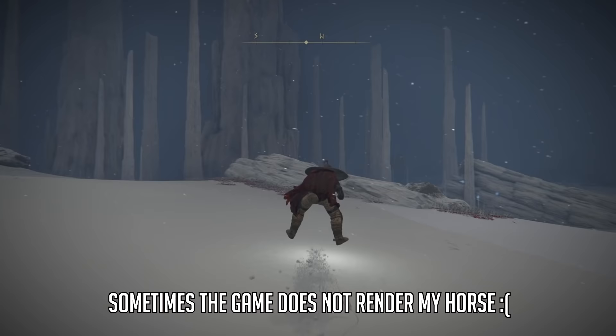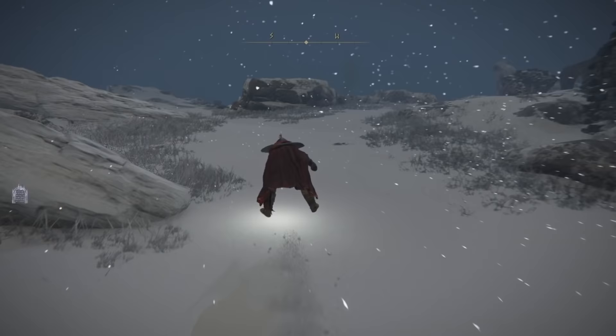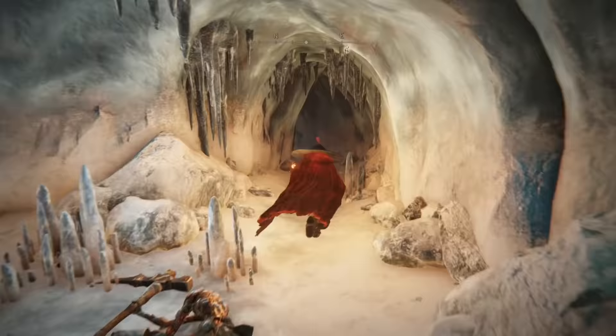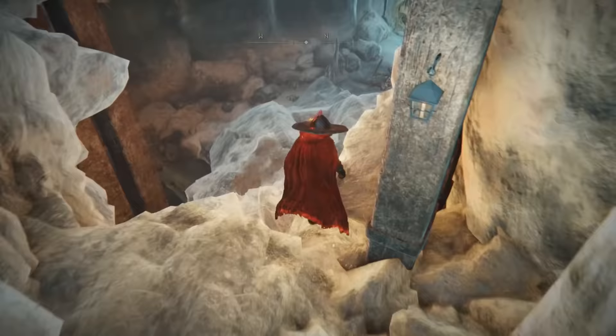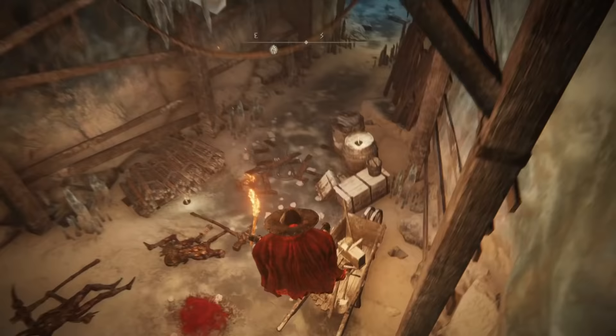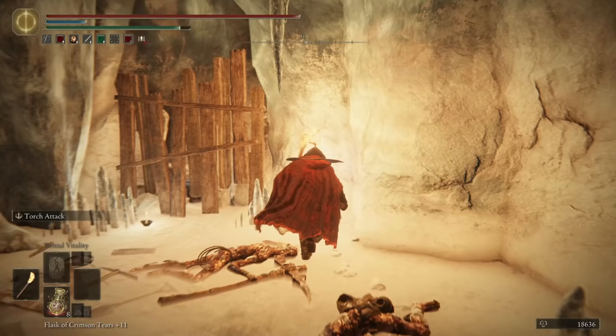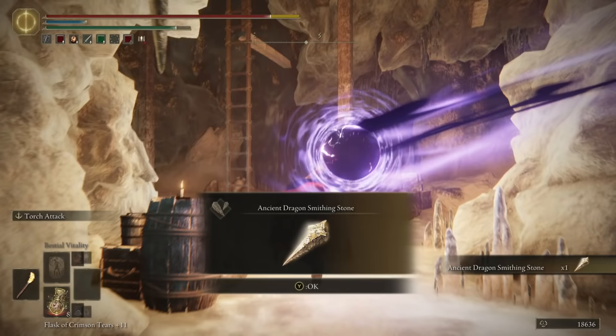If from this location you head directly west, you will find the Yalu Annex Tunnel, which I absolutely butchered the pronunciation of. From the Site of Grace in here, head forward, take a right, and then carefully drop down this hole in front of you. Progress forwards into the next open area, and once again carefully drop down the hole. Then immediately take a left to see a corpse with a beautiful golden glow. Interact with it and receive yourself a third ancient dragon smithing stone.